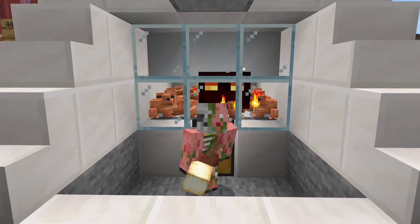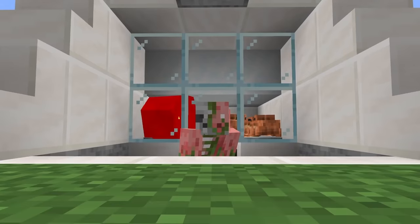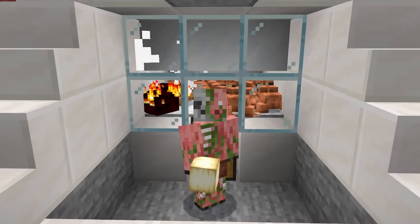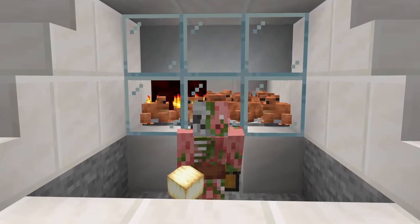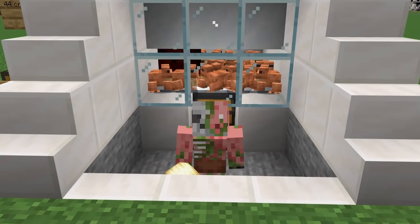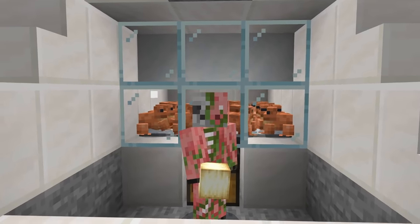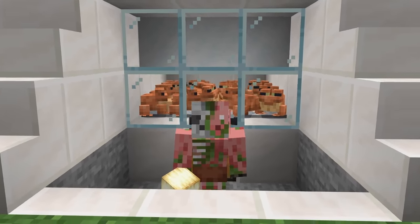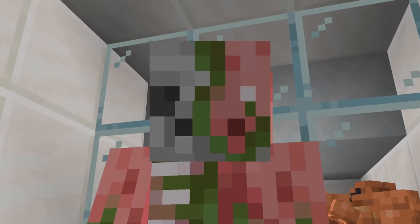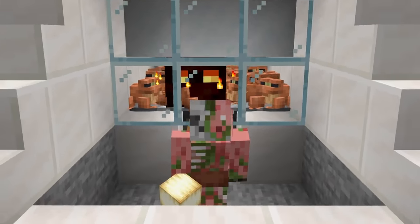Frogs are not currently in vanilla Minecraft — they're only in the betas. They will be included in 1.19 The Wild Update, which should be releasing sometime mid-2022. I'm making this tutorial right now so all you guys playing in the betas and snapshots will have a nice farm to use. And of course when 1.19 releases, this farm will already be out and you guys can build it basically immediately. You can even build it before 1.19 releases and have it ready to go so you get frog lights immediately.